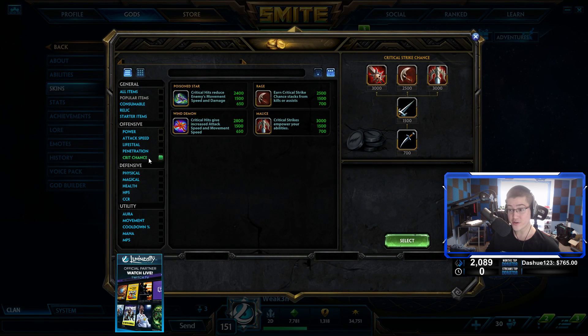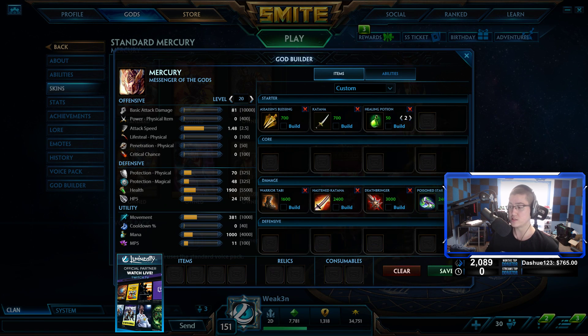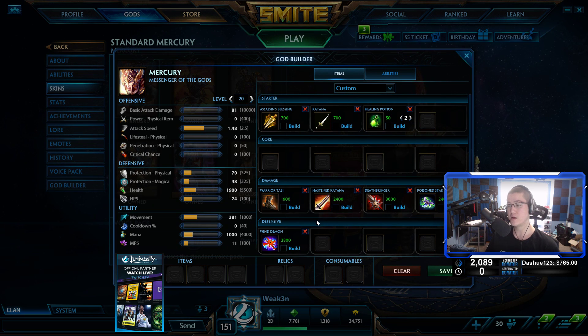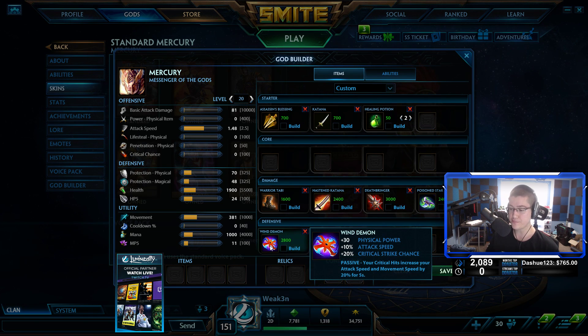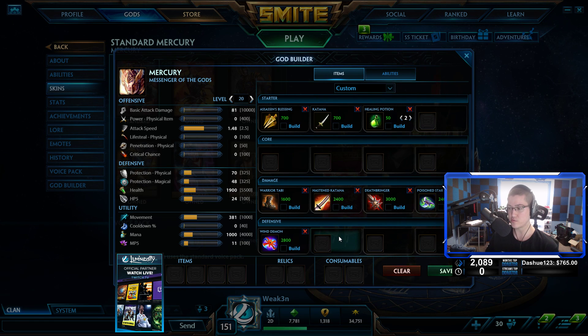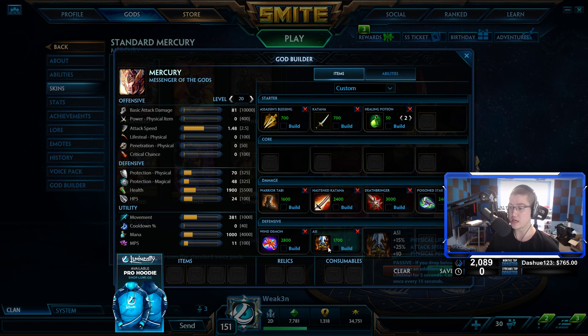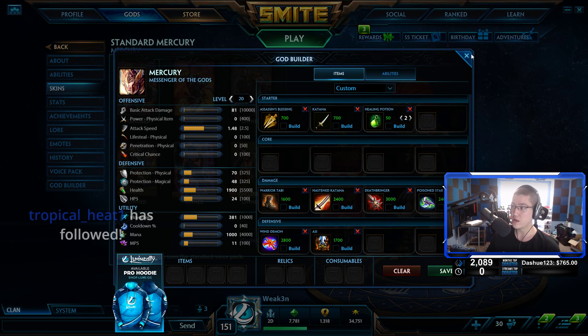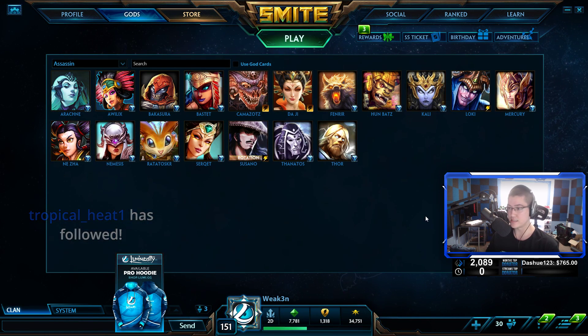After the Hasten Katana I go crit: I pick up a Deathbringer, which is extremely strong. Then a Poisoned Star, which makes your Katana do even more damage while giving you crit and power. My third crit item is Wind Demon — I think two crit items isn't enough, and Rage is too slow to stack late. Wind Demon rounds out the crit while giving power and attack speed. Finally I pick up Asi for the lifesteal and pen — it's really good. If you can't auto attack much and need to dive tanks, sell the Katana and grab Titan's Bane.